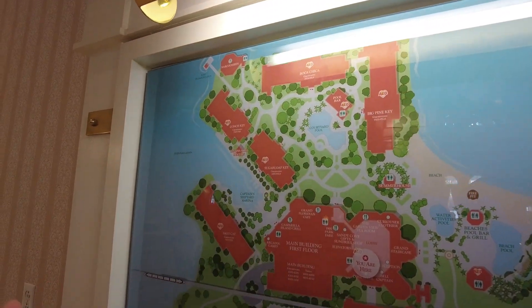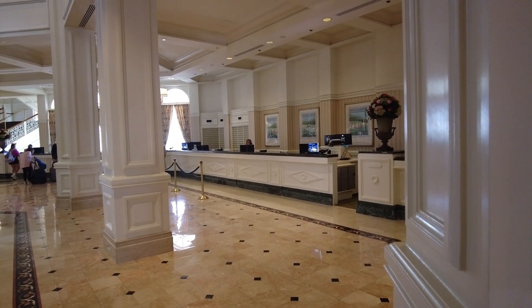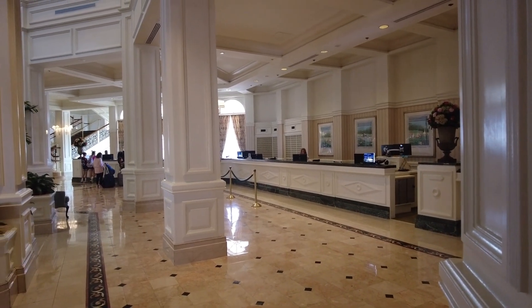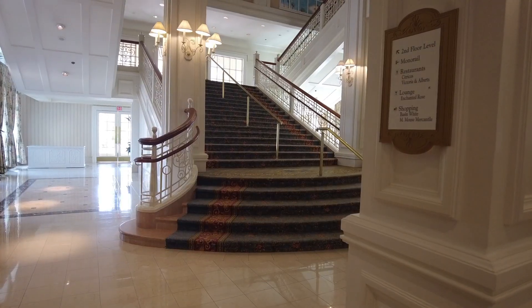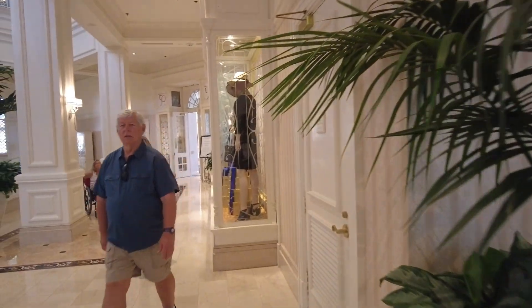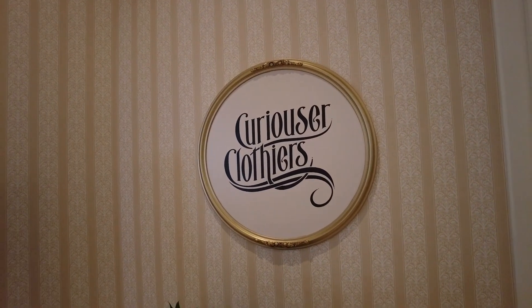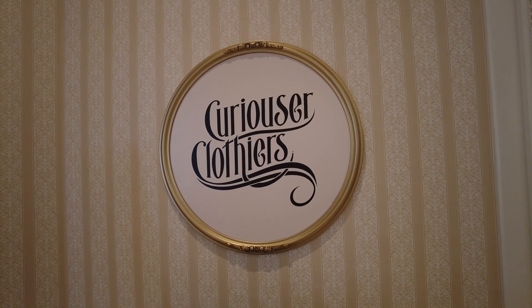To the right of the main entrance is your check-in desk. We'll start here and make loops around each floor, showing you guys everything in this main building before heading outside. Right past guest services is the stairwell, then we're going into the first gift shop on the right — Curious Clothiers. This is definitely your higher-end store here. There are a couple of other gift shops too, but we'll start with this one.